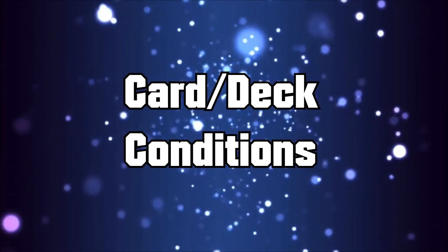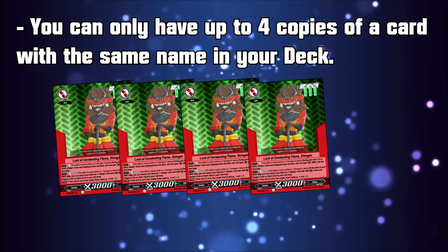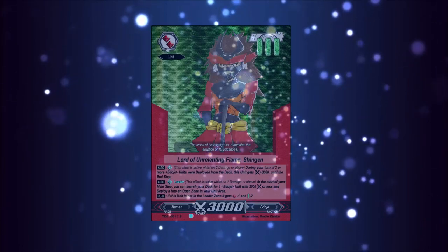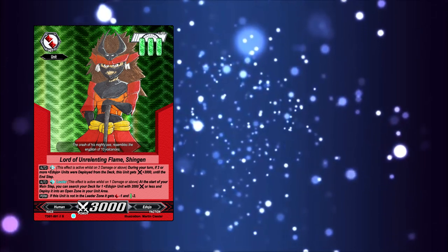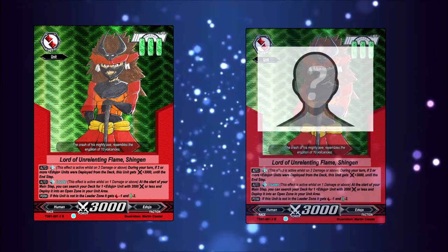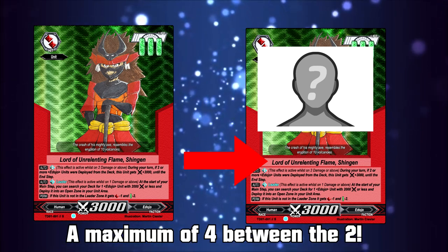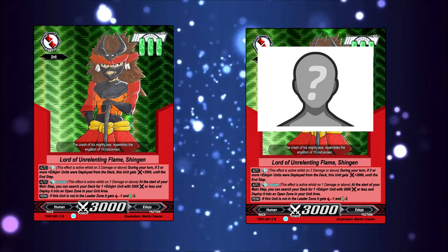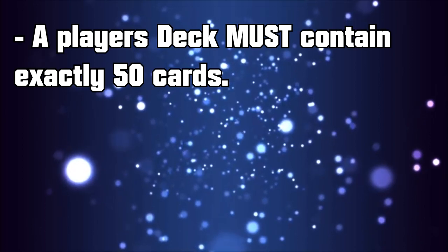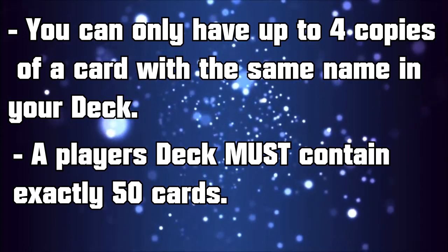Card and deck conditions. There are very few restrictions to follow in Resolution Breakers. You can only have up to 4 copies of a card with the same name within your deck at any given time. Note this also counts for alternate art cards — if you have Lord of Unrelenting Flame Shingen in your deck, you can only have a maximum of 4 across any alternate art versions. But if a card was called something different, like Lord of Not-So-Unrelenting Flame Shingen, you can have up to 4 copies of each. A player's deck must contain exactly 50 cards, no more and no less, and that's it.